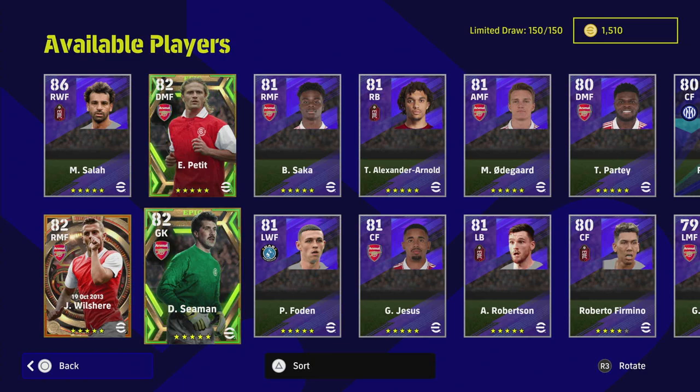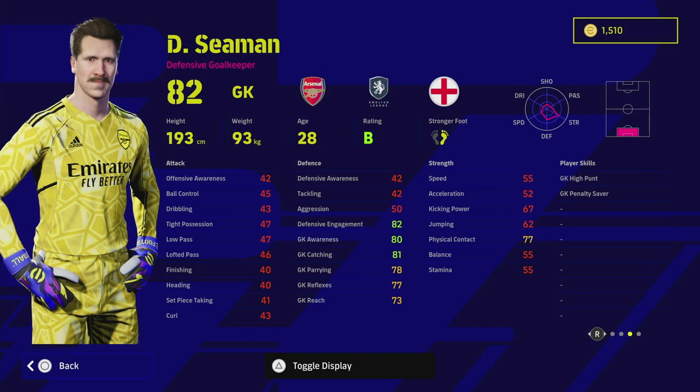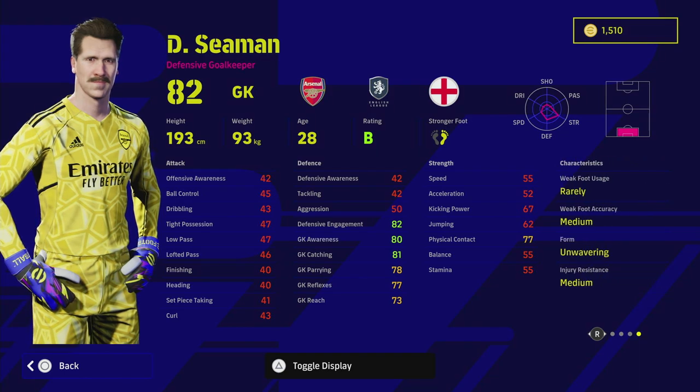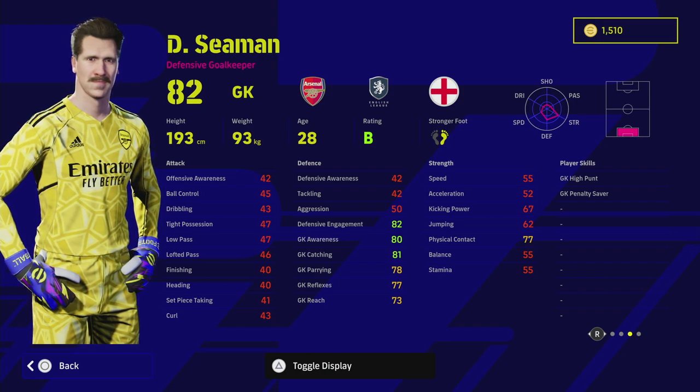We're going to start with David Seaman. I always remember Seaman growing up as one of the best goalkeepers in the Premier League and in the world — I remember him getting lobbed on that free kick from Ronaldinho. He was a fantastic goalkeeper. He looks really decent in this; he's got unwavering form and a B rating which is what you want from your goalkeeper. However, he doesn't have low punt or long throw, which is a concern.